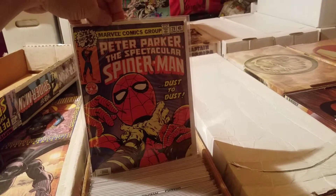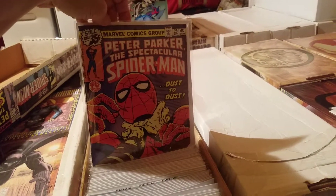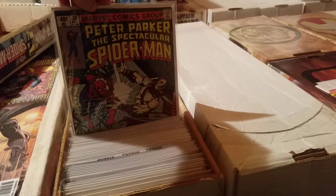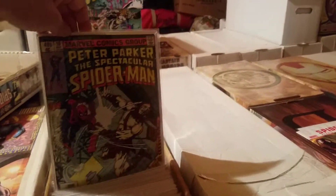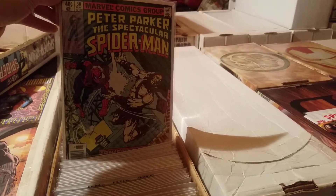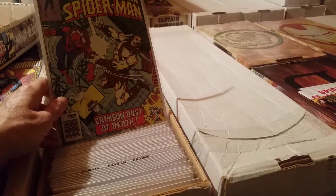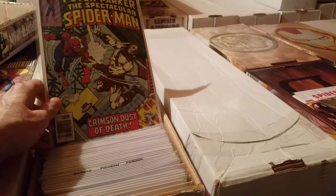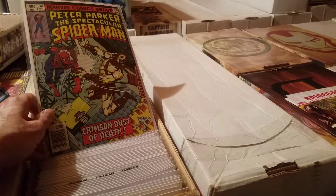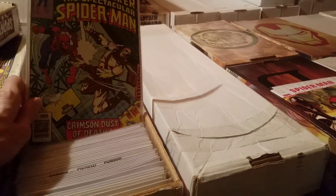Going on to Spectacular Spider-Man number 29, first volume — 'Dust to Dust' — continuing the battle against Carrion. And moving on to Spectacular Spider-Man number 30, the third story arc. Spider-Man putting the hurt on Carrion — 'Crimson Dust of Death' — and it looks like White Tiger is laid out on the floor. Great exceptional art by Sal Buscema.